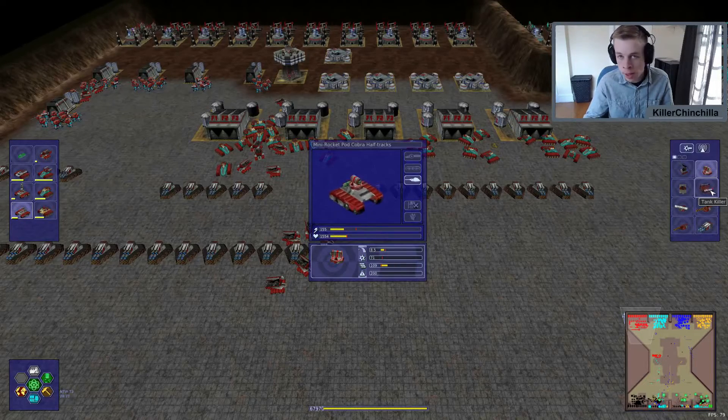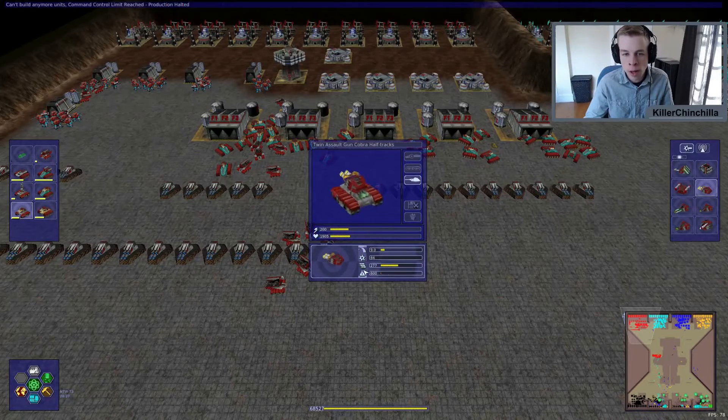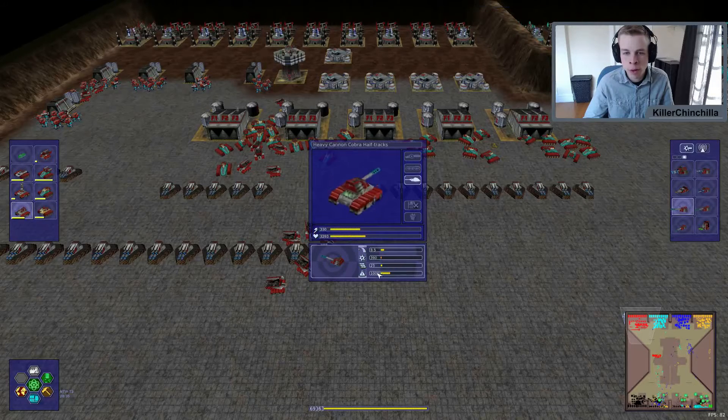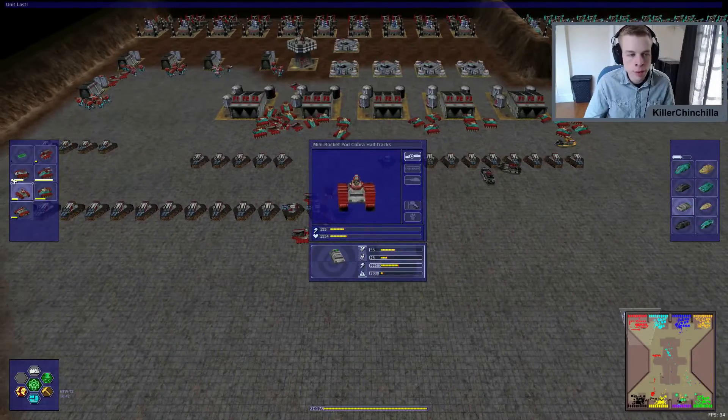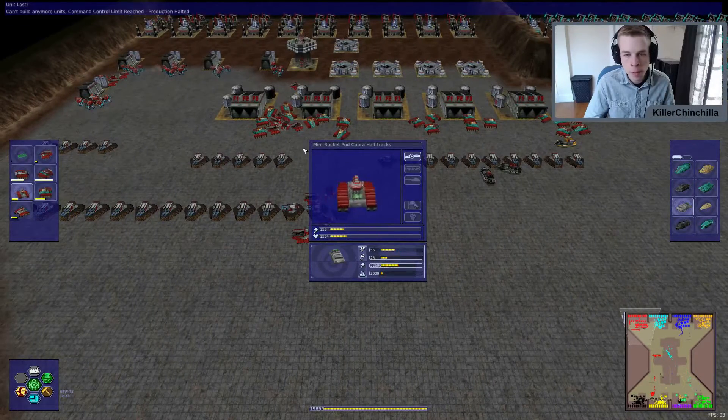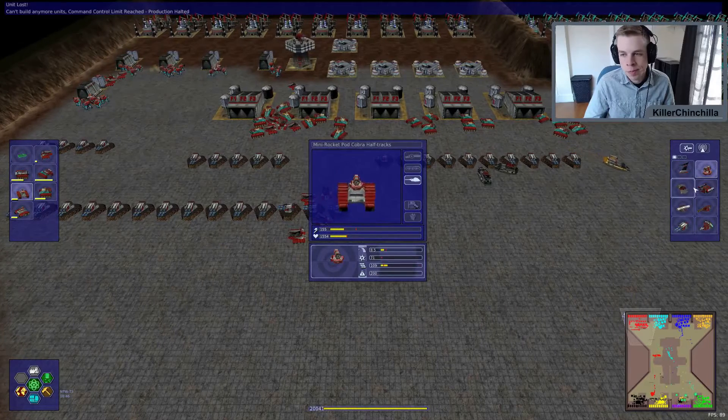Generally it's high damage/low rate of fire versus high rate of fire/low damage, or medium somewhere in between. Things that are good against tanks are high damage/low rate of fire — shoot, bam, it's dead. Things better against cyborgs are high rate of fire/lower damage so they can mow them down. Cannons have a moderate rate of fire and moderate damage, so they're pretty good at everything.